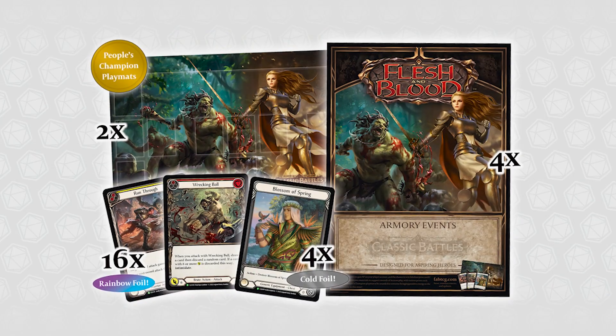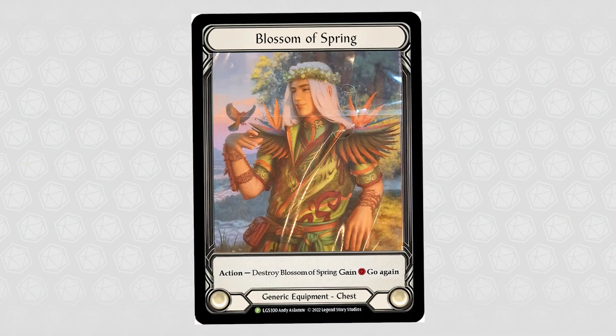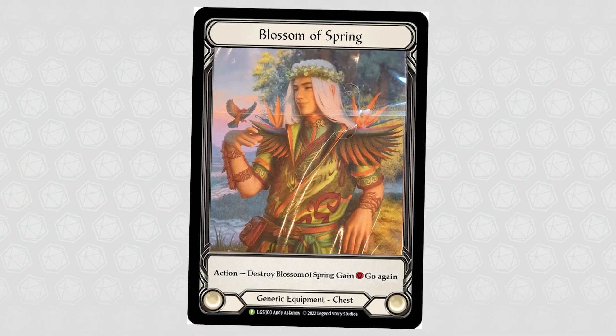These tips have been prompted by the announcement of the June Armory Kit, which includes three brand new cards, but notably a brand new cold foil — the Blossom of Spring. It reads: as an action, you can destroy Blossom of Spring, gain a resource, and it has go again. Is it a wish.com tunic? Is it a 'we have a tunic at home' tunic? Yes and no.